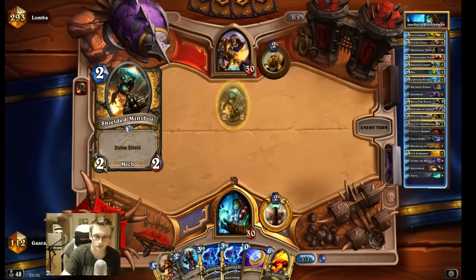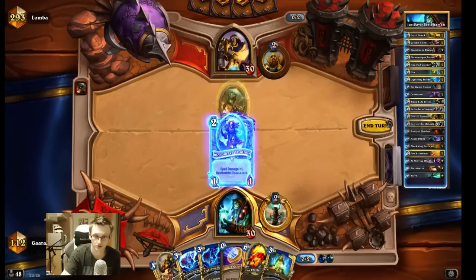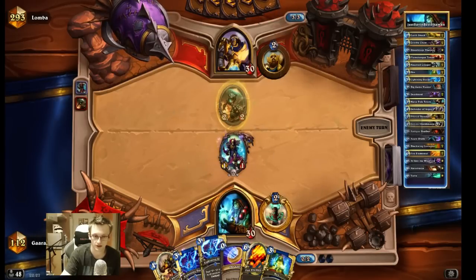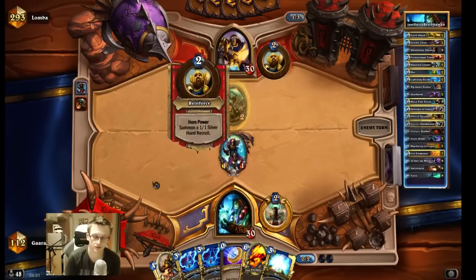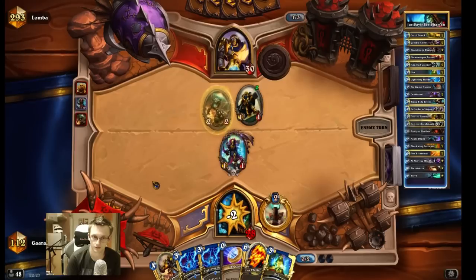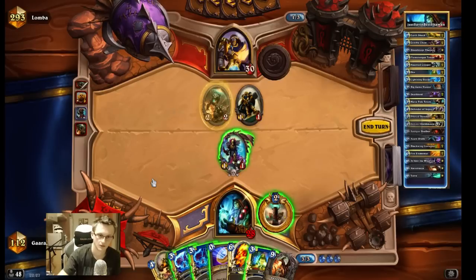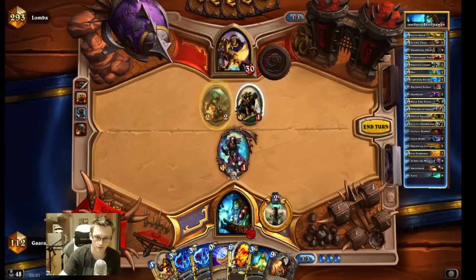Minibot. Played the Talnos to try to break the shield. If he places the master here I can Earthshock it, or I can Lightning Storm, or I just coin out the Shredder. So it doesn't have the perfect curve. He's not breaking the shield, but I'd rather break his shield than kill the one-one — see what I get.